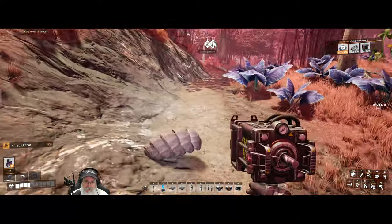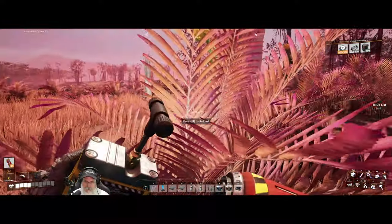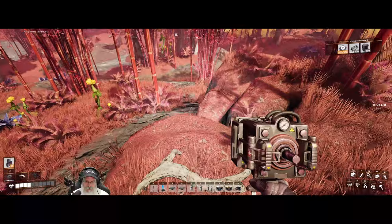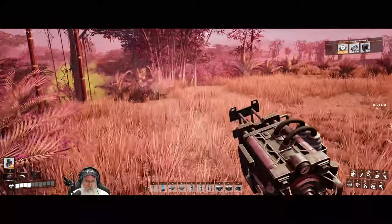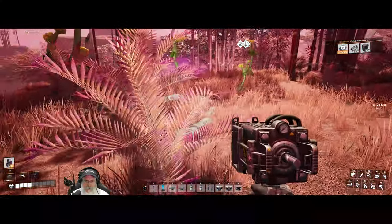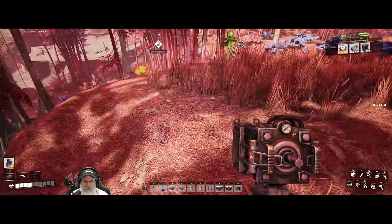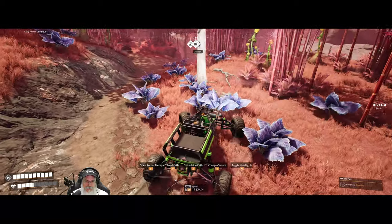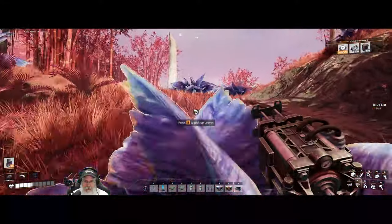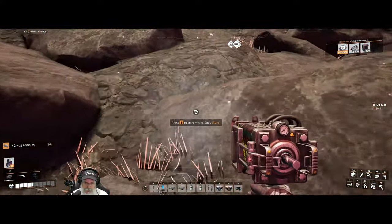Let's go to shotgun mode just in case. This guy should have... where are the giblets from the big hog? They should be — I killed him right over here. Oh my God, a purple slug! No wonder there were so many hogs up here. That's a great find. I don't know what happened to the giblets from the big guy — they're not there. That explains why this place was so heavily guarded. Grab these — and a pure coal node! All right, awesome.